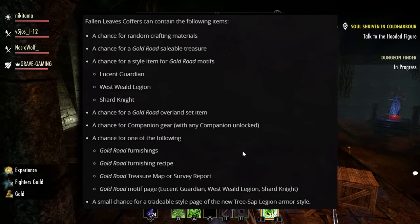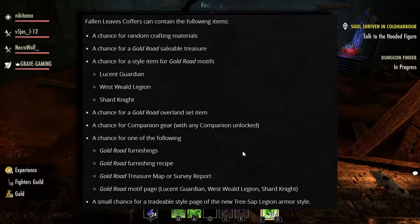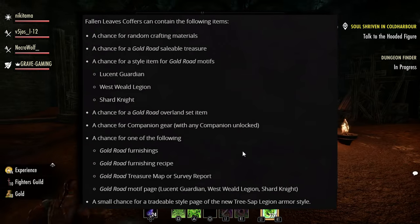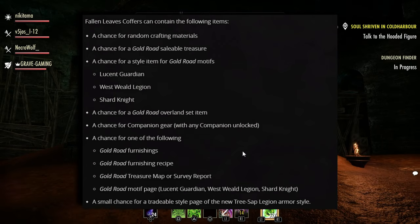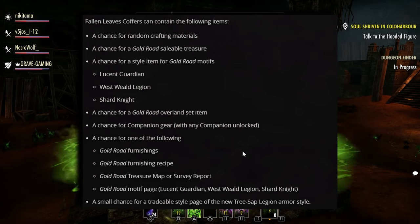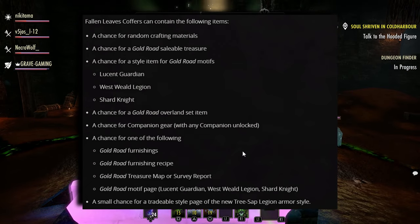The Fallen Leaf coffers can contain a random crafting material, Gold Road Syllable Treasures, a style item from the Gold Road motifs, a Gold Road overland set item, companion gear (with any companion unlocked), and one of the following: Gold Road furnishings or furnishing recipes, treasure maps, survey reports, or Gold Road motif pages.